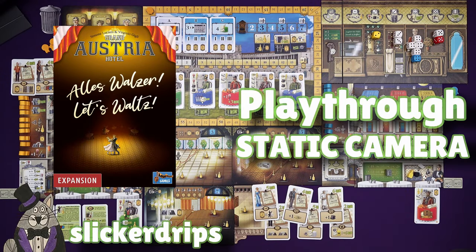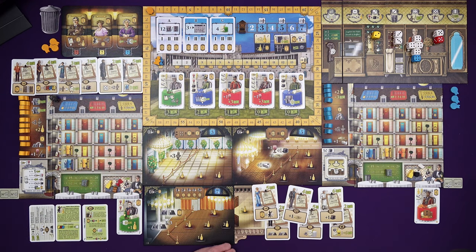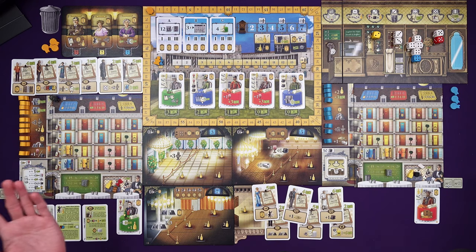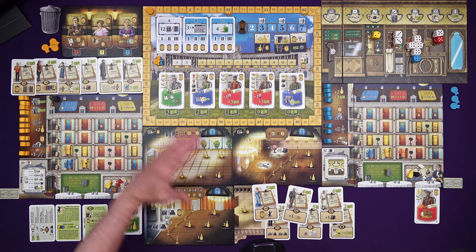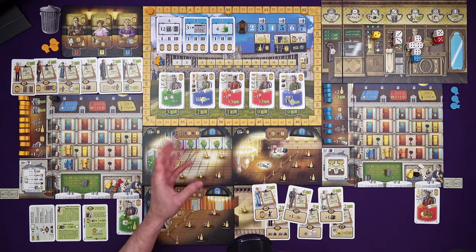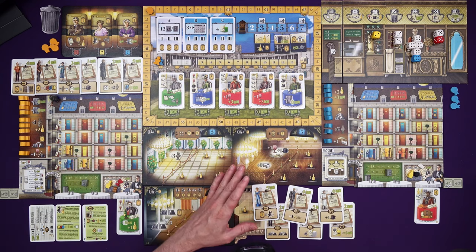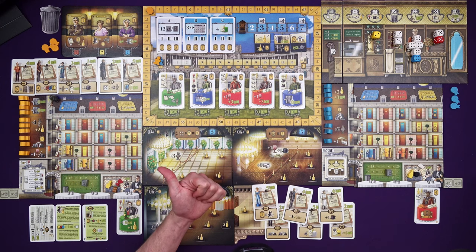Hi everyone, I'm Tom and today I'm going to be playing Grand Austria Hotel: Let's Waltz, the great big new expansion for Grand Austria Hotel, and this is it with everything turned on. The game comes with five different modules of varying sizes that make various changes to the game. I've turned them all on to make the game a bit more complex and perhaps harder, but I want to show you all of the new stuff. I have already done a playthrough of the original base game with a fan-made solo mode, way back at the beginning of the channel.